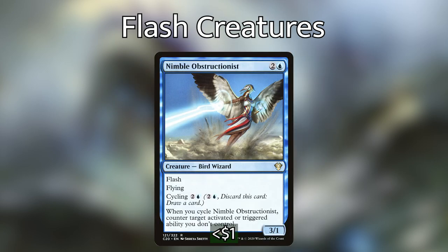We then have Nimble Obstructionist, which has cycling for 2 and a blue — we discard it and draw a card. When we cycle it, we can counter target activated or triggered ability we don't control. Not a lot of effects interact with activated or triggered abilities like this, so I thought it was pretty fitting in the deck.